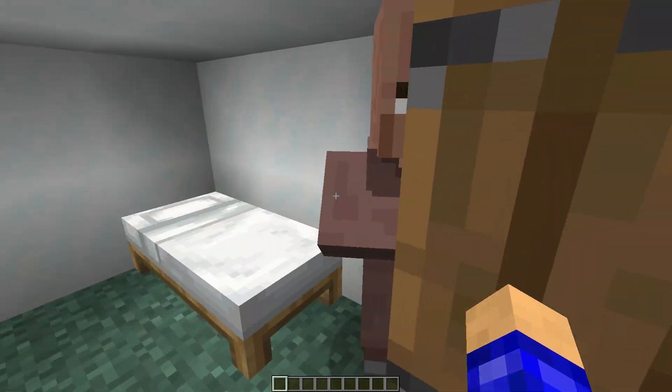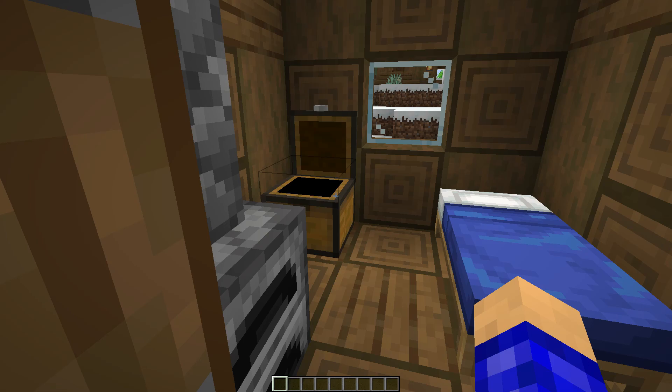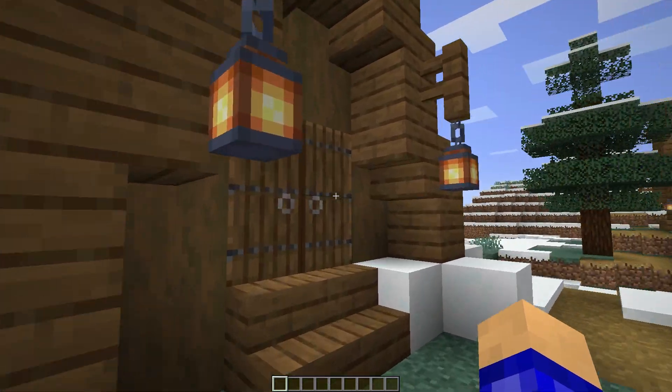Next one — we have a bed in here, we got a villager chilling there, and there's a chest. Inside the chest there are potatoes, some seeds, and snow. Oh, this is pretty cool — we got a little furnace here with like a little design.